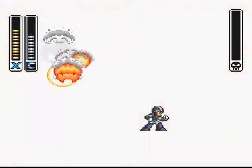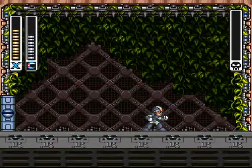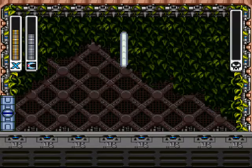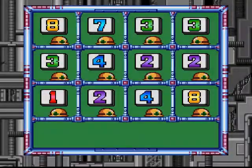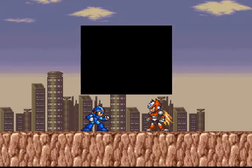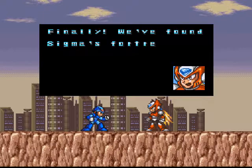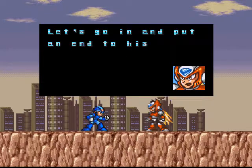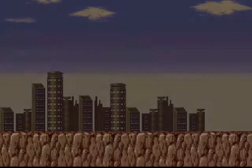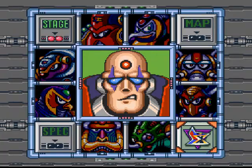This is pretty fast. I'm going to start Sting Chameleon Stage 1 while I'm at it. This would be pretty fun, wouldn't it? There's Sting Chameleon, dead. Oh whoops, I missed a demo here — basically Sting Chameleon's weapon... Finally, we found Sigma's fortress. Let's go in and put an end to his war against the humans. And this is Sigma. Let's start Sigma Stage 1.